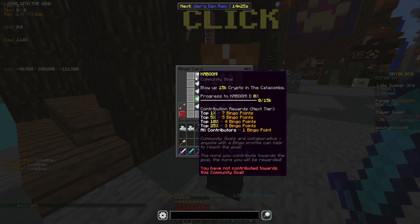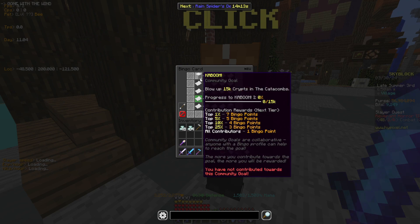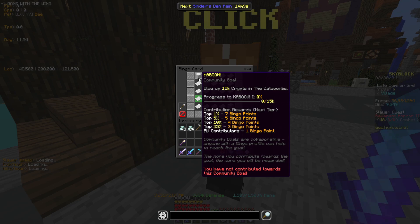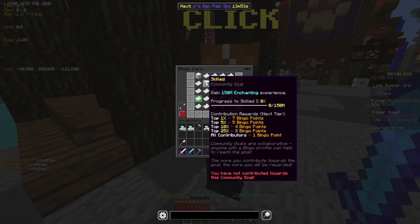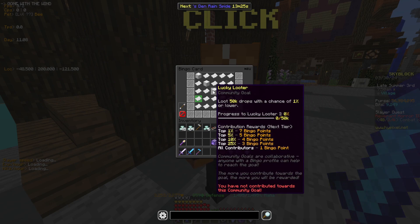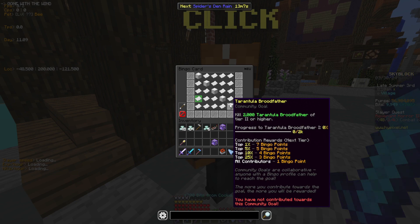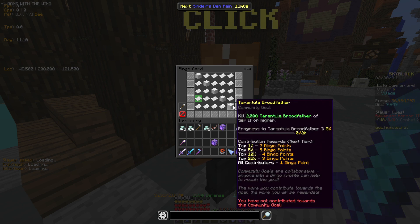Those are all the personal goals done — let's do the community goals. Blow up 15,000 crypts in the catacombs: buy a super boom TNT from Walter in the Gunpowder Mines. Unlock combat 12 through ice walkers, and then unlock combat 15 through killing endermen. Gain 150 million enchanting XP — just do your daily experiments, and you can also gain 500,000 XP per day from enchanting at an enchanting table. Loot 50,000 drops with a chance of 1% or lower — just kill endermen for enchanted enderpearls and all the pieces; you will get that quite easily. Collect 20,000 pelts — use your Aspect of the End and grappling hook to kill trapper mobs faster. Kill 2,000 torrential brood fathers of tier 2 or higher — that is self-explanatory.